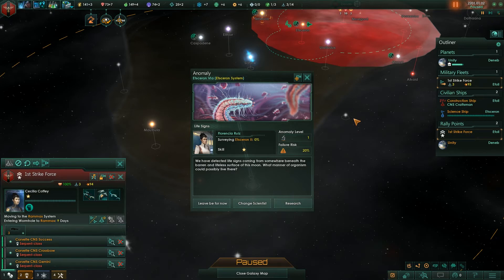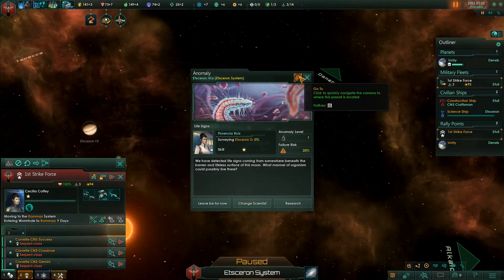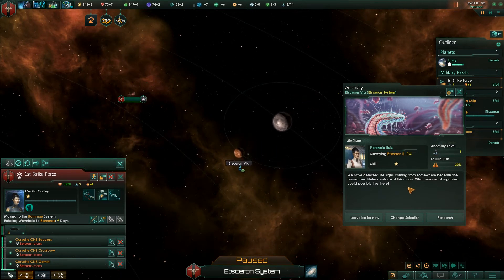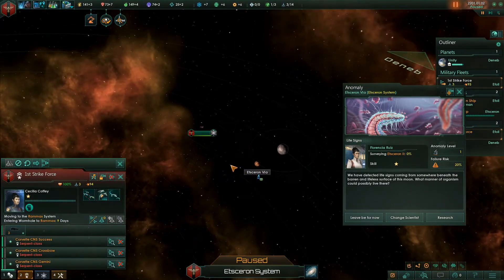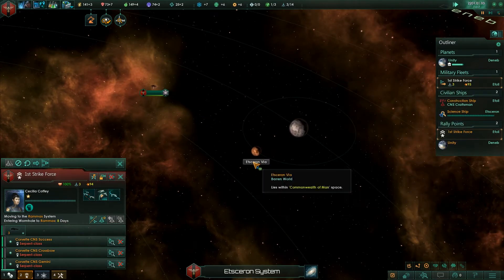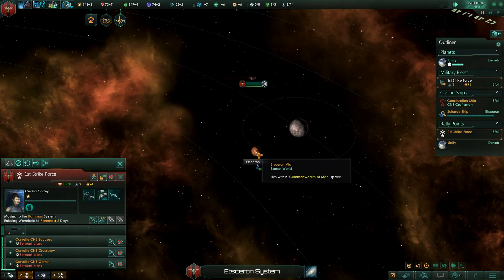Here we go, an anomaly! Let's pause the game. Our science ship has detected an anomaly on a planet — it says we have detected life signs coming from somewhere beneath the barren and lifeless surface of this moon. They're scanning it. It's an anomaly level of one with a 20% failure risk — there's a 20% chance the research will fail. But we're going to go ahead and say research it.